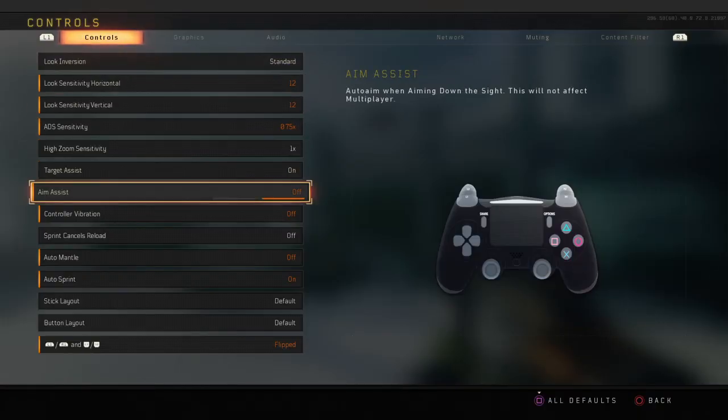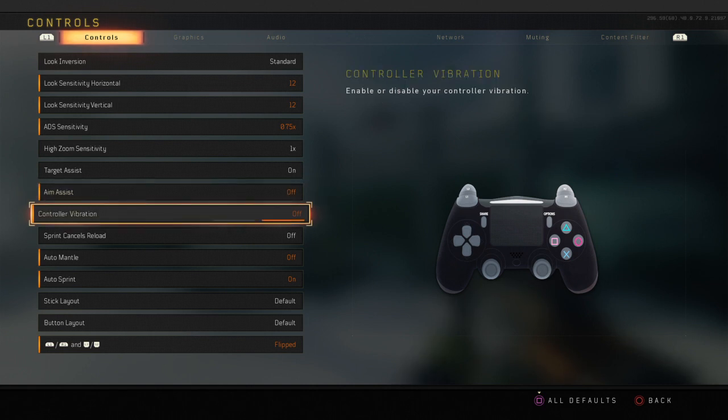That's just my preference — some people think aim assist helps them, but turning it off gives you more freedom. Control vibration — I don't like it on because I don't like anything moving on my controller when I'm shooting.